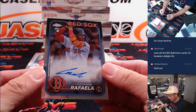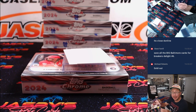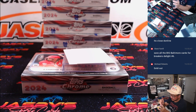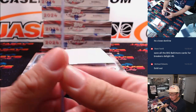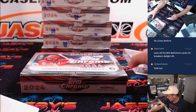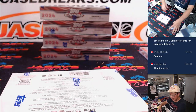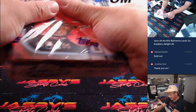And we've got a nice Sedan Raffaella rookie autograph for the Red Sox. Jonathan Kent. Nice start. You're welcome, Jonathan. Thanks for getting in.